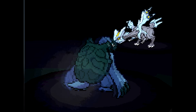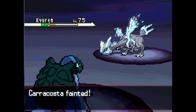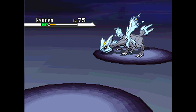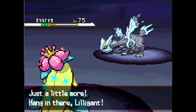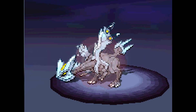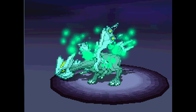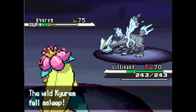And then he uses Dragon Pulse or something, and Carracosta dies. So now I'm going to put out Lilligant to use Sleep Powder and put it to sleep. Lilligant is only available in the White version — you can't really find it in Black. The Sleep Powder hits instead of missing, and that was really good.